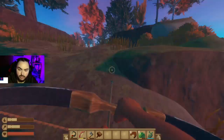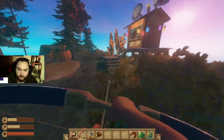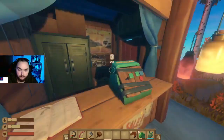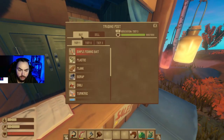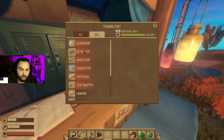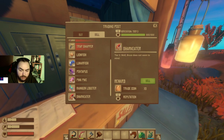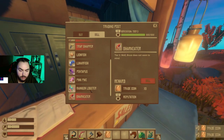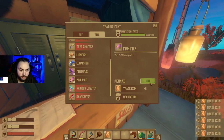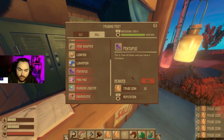I did that off camera because I didn't want to bore you guys sitting there fishing. I did a few things organizing, built some new recyclers so I can get more trash cubes going. Let's turn in our stuff to get some more coins — Rainbow Lobster, Pink Pie. I have more trade coins now than trash cubes. Way more.